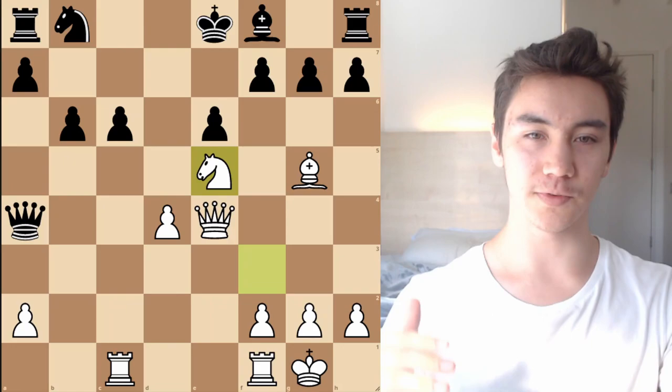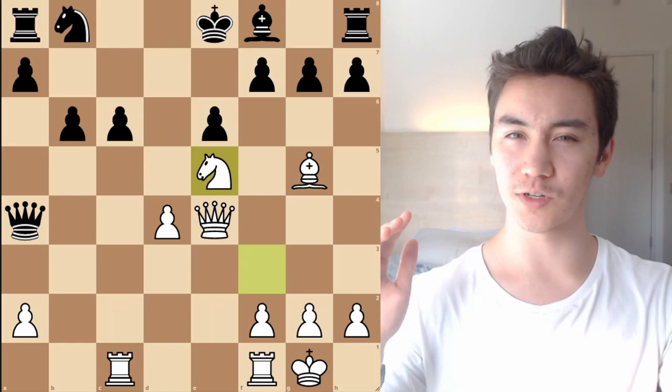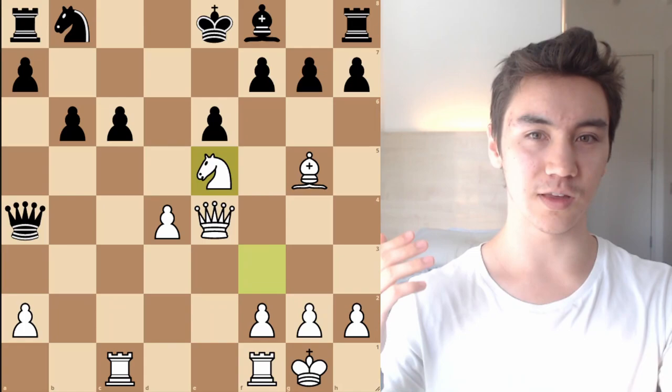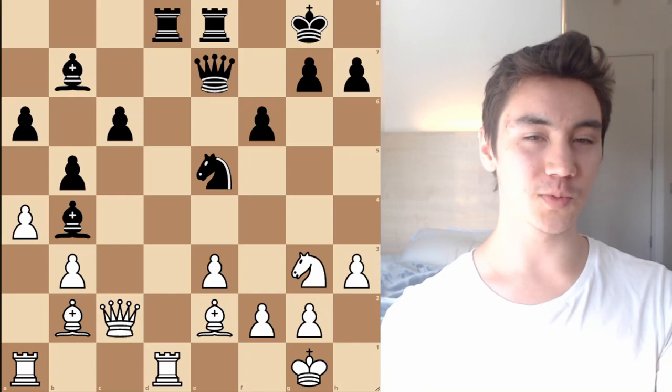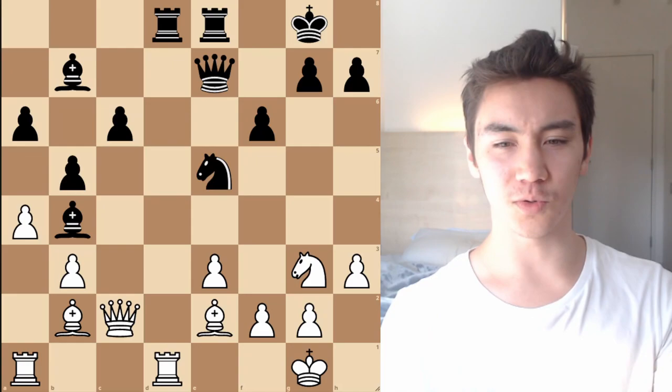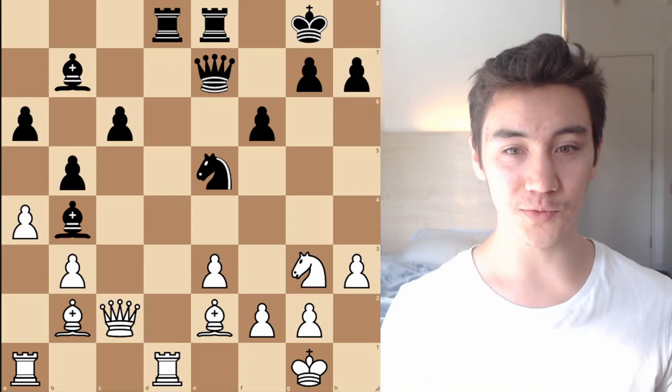I've talked about how the opening section is quite instructive, even for players down to around 1500 or 1600. But what about the middle game section? I believe this section gets a bit more advanced, and this is definitely where the 2200 ELO target makes sense. That being said, even if I was 1600 reading this, I still believe there's a lot I could get out of it, even if I wasn't able to completely grasp everything. Here's actually one of my favorite examples from this book — it's a more advanced one, but it shows that even if you've read a bunch of strategy books before, there's going to be something new you can get out of this.